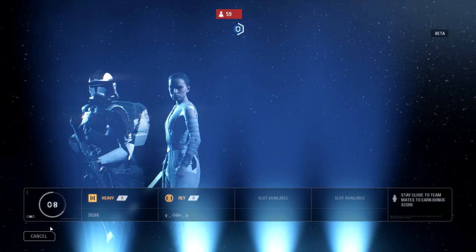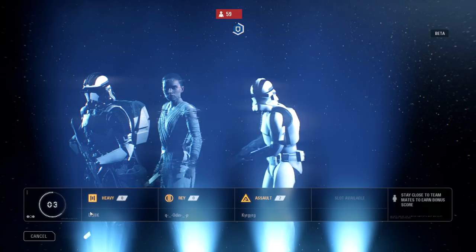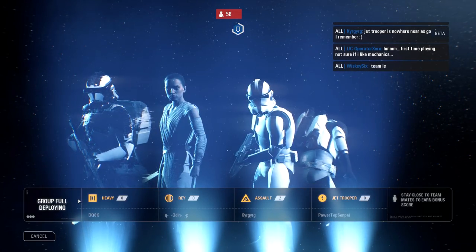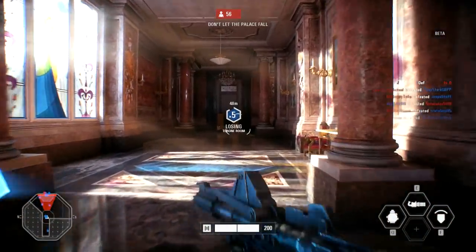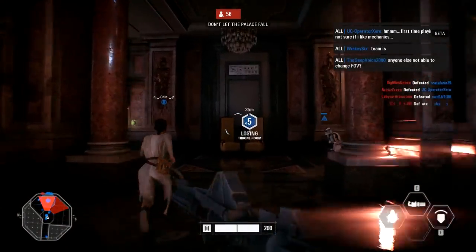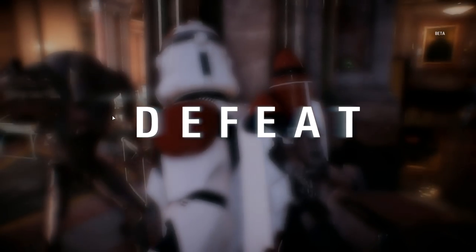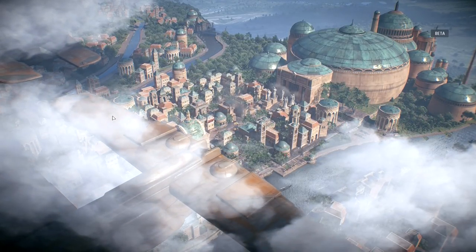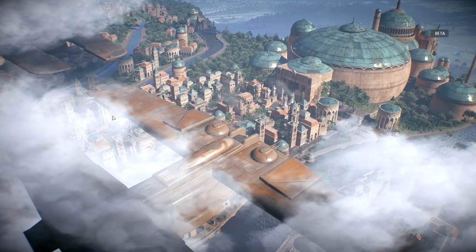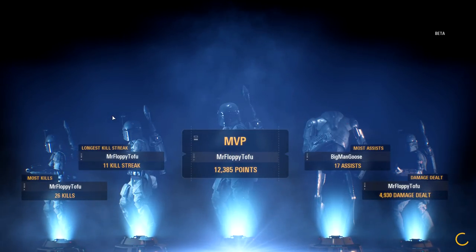We do this together - dude's going all out with Rey as a last stand. We're losing it - defend the throne, go go go! It's no good - I can't make it there in time. That's not fair. We came so close to destroying the transport. We'll take the palace back another day. Can I please be put on the attacking team?